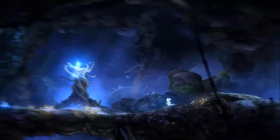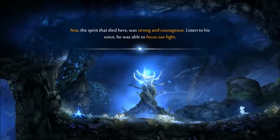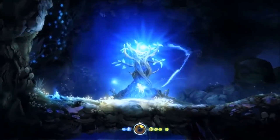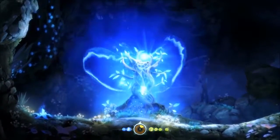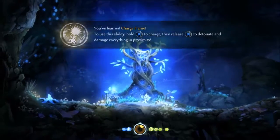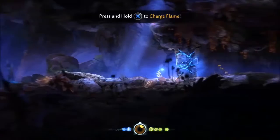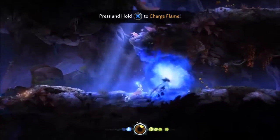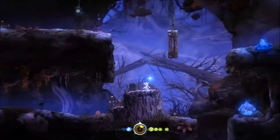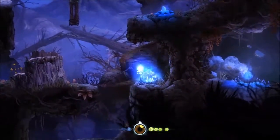Here it is — a new spirit tree. Anno was strong and courageous. Let's absorb the light of Anno. And now we have the charge flame. Charge flame is a contained explosion based around us. It's pretty weak; I don't think I ever really use it. But it's good for breaking these things.